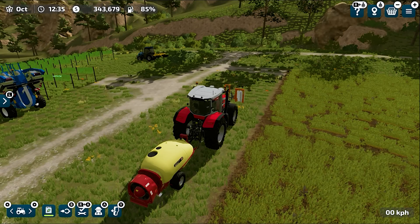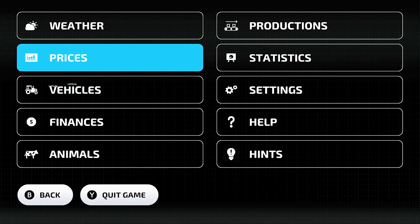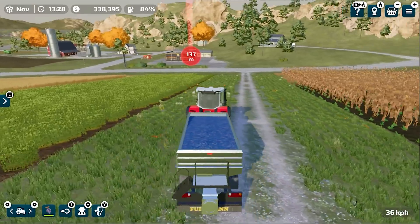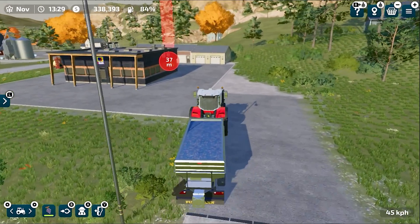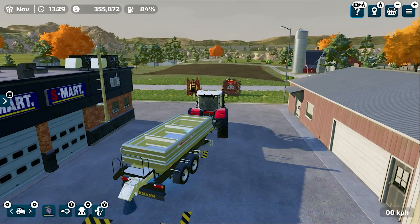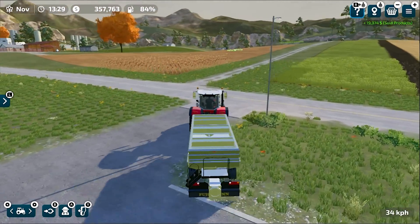We are finally at the grape orchard and we need to disconnect both tools — they'll be parked here since it makes sense not to drive them back to the farm. The trailer of grapes is now full and we need to sell them, because you cannot store grapes in your farm silos or hayloft — there's no way to store grapes. You can either sell them or unload them at a production facility to make grape juice or raisins, which will be my next video. We got almost 19,374 dollars — not bad, though it wasn't the best season.